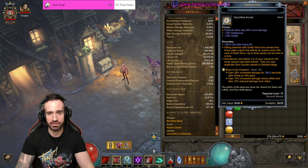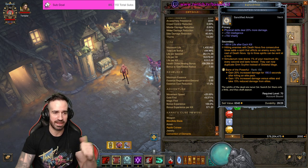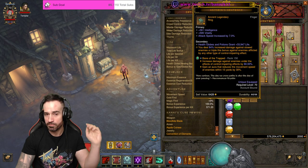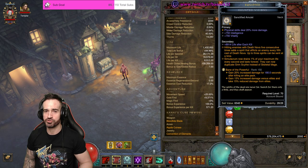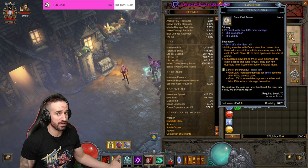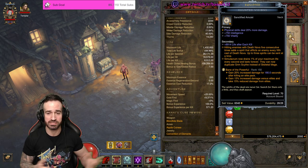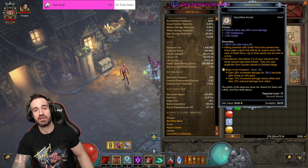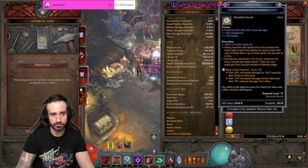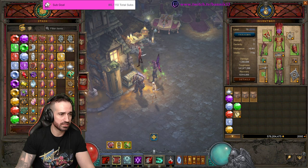The legendary gems we're using: I'm actually going to sub out Bane of the Powerful — you can use that if you want for speed farming — but this is more of a pushing build, so I'm going to replace it with Bane of the Stricken. I'm using Bane of the Trapped and Zaystone of Vengeance, and the third slot is kind of optional. If you're pushing you definitely want Bane of the Stricken, because the Rift Guardian can be a bit difficult with this build — single-target damage does suffer a little. So I'll sub out Bane of the Powerful now and whack in Bane of the Stricken.